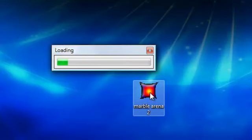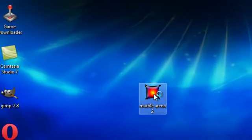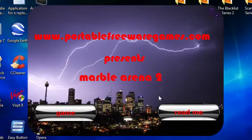Let's double click this and as you can see it opens out to a nice menu here where we've got the name of the website, presents the name of the game, we've got a readme option and a game option. The readme option has instructions for the game and copyright information, and the game button allows you to just play the game.